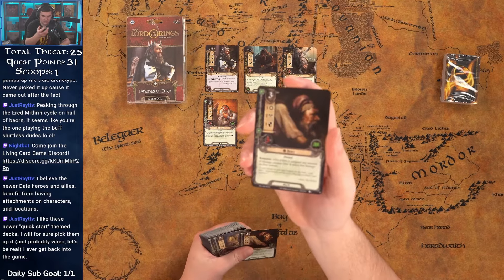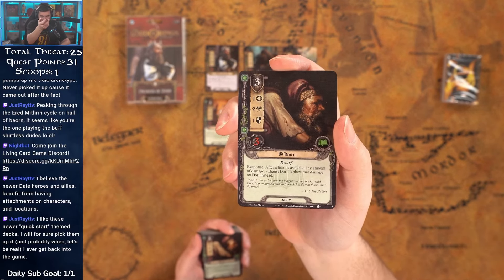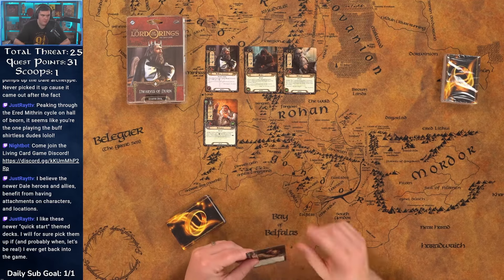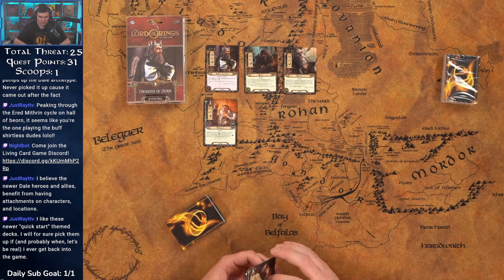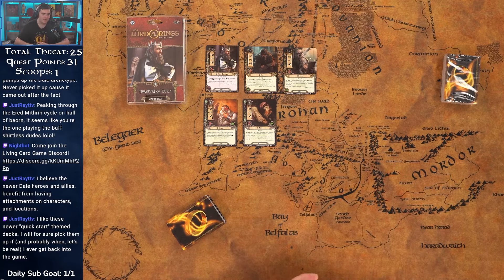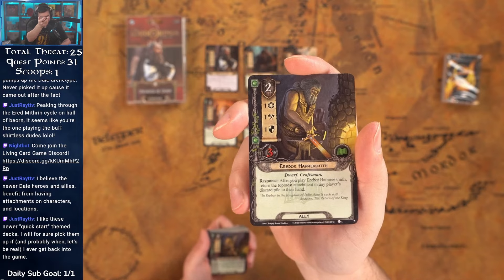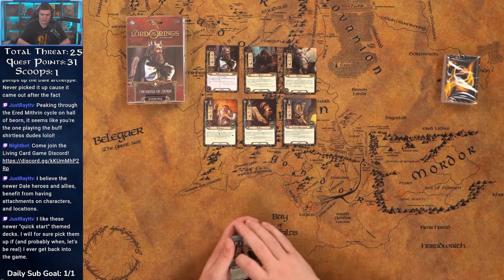We got two copies of Dori. Dori is three/two/one/three. After your heroes assign any amount of damage, exhaust Dori to place that damage on Dori instead. I don't normally find myself using that ability — I usually find myself questing or attacking with Dori because with Dain ready he's got a two/three stat line. Got the Hammersmith — two cost, one/one/one/three. After you play the Hammersmith, return the topmost attachment from any player's discard pile to their hand.